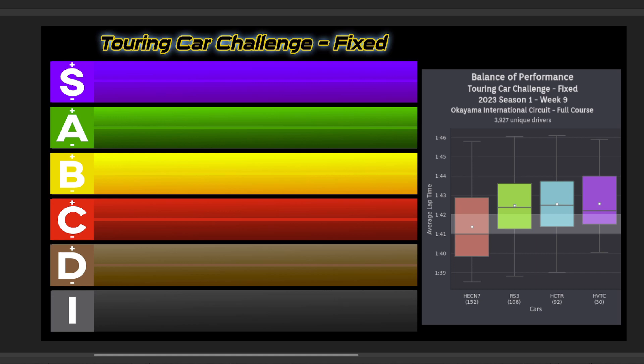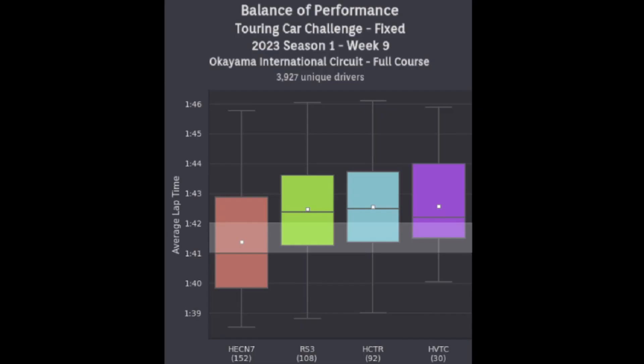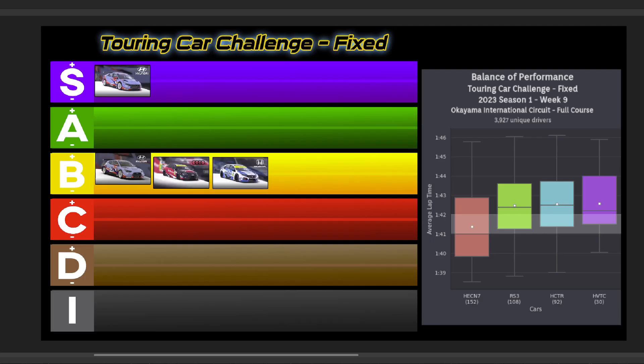Starting off with the Touring Car Challenge, this week it goes to the Free Track, Okuyama. And for the Fixed Series, the Elantra continues to dominate, going S+. The other three cars, however, are extremely close this week, with the Veloster at B+, and the RS3 and Civic both going B. So here's your Touring Car Challenge Fixed Tier List for this week at Okuyama.